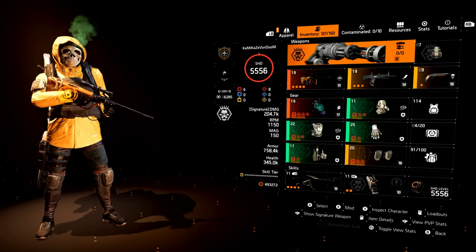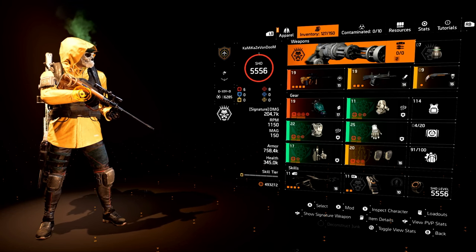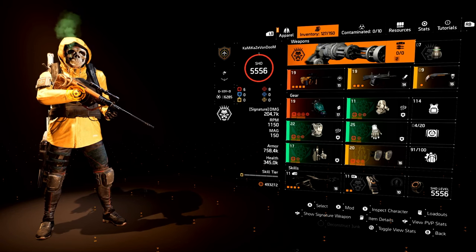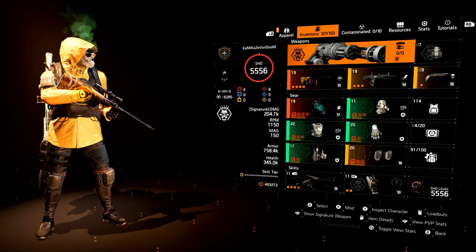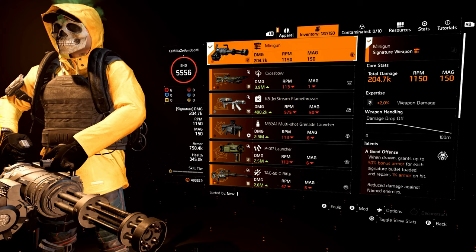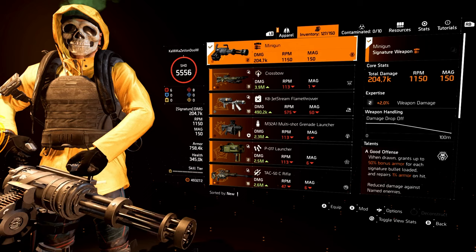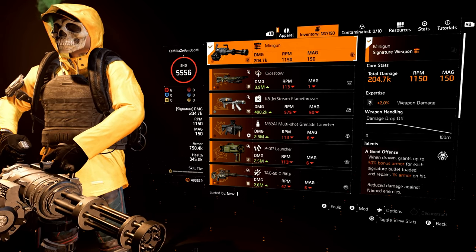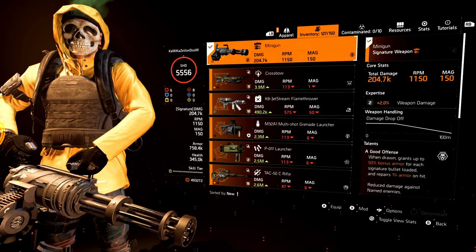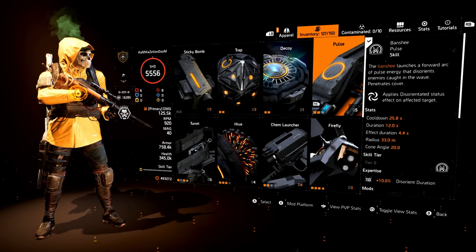This thing is banana pancakes — it's stupid strong, it is ridiculously strong. This is the hardest-hitting combo I've gotten so far. Remember, the Bighorn is only at Expertise level 15, so I will be able to get this even higher later on down the road. Let's start off with the Specialization. I'm using the Gunner Specialization. You get bonus armor every time you pop an armor kit, armor on kill, RPMs on kill, a Riot Foam Grenade, and the Banshee Pulse — all thanks to this one specialization.